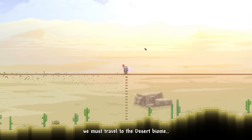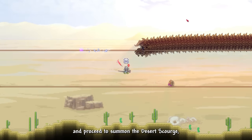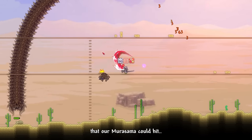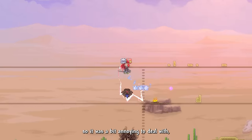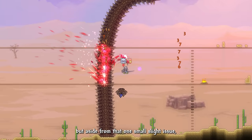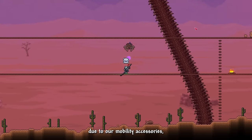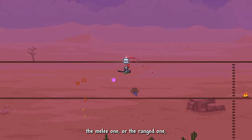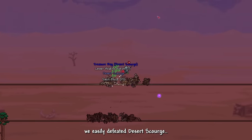Upon defeating King Slime, we travel to the desert biome, expand our arena, and summon Desert Scourge. We were able to deal a lot of damage as there was a lot of surface area for Murasama to hit, though he kept digging underground which was a bit annoying. Phase 2 wasn't hard due to our mobility accessories, and we easily defeated Desert Scourge regardless of which mode — melee or ranged — dealt more damage.